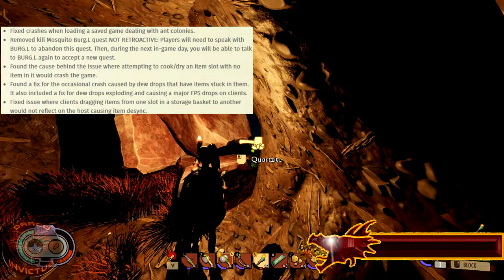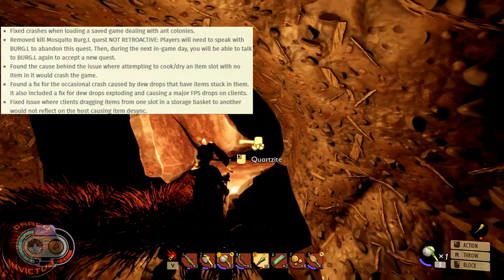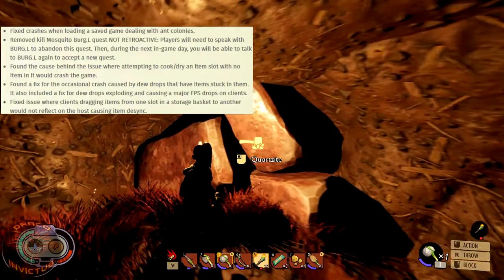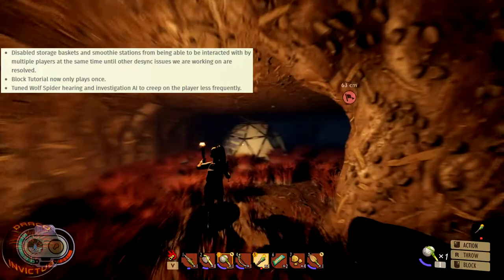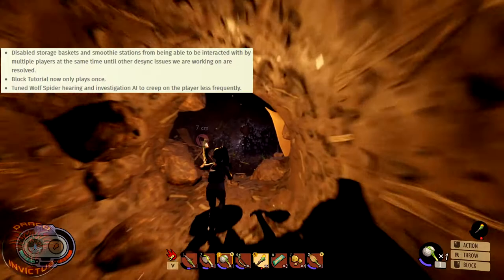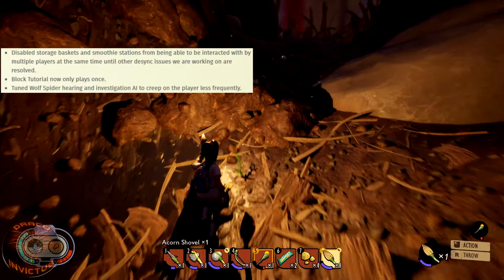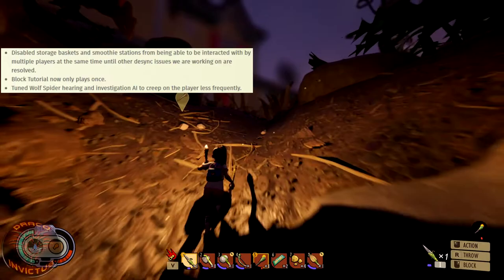Fixed an issue where clients dragging items from one slot in a storage basket to another would not reflect on the host, causing item desync — that last slot in a container where items would just disappear. They've also disabled storage baskets and smoothie stations from being interacted with by multiple players simultaneously until other desync issues are resolved, so if you're looking in a box another player can't look in the same box. The block tutorial now only plays once.